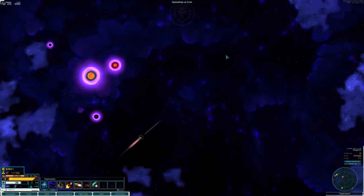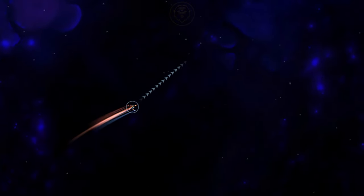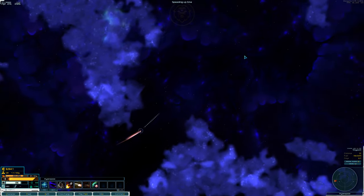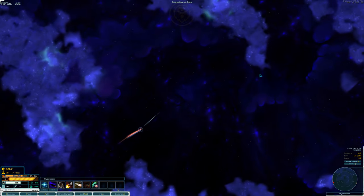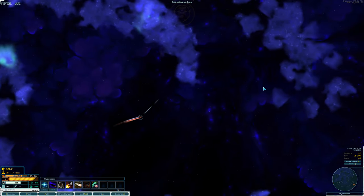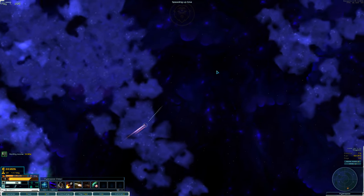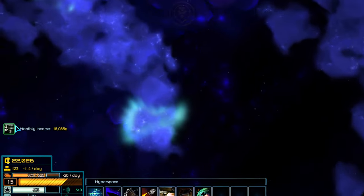When it comes to navigation, we'll want to follow the arrows that are pointing us towards our destination. There are many nebulae which function like space clouds — you'll travel slower through them, but you'll also be harder to detect, so it's possible to use them to avoid hostile fleets. As you might guess, you'll also want to avoid stormy bits. We'll talk more about advanced hyperspace navigation in the next episode.